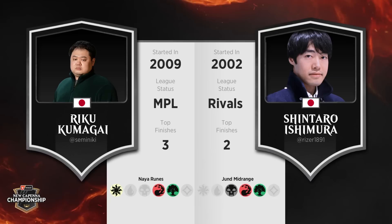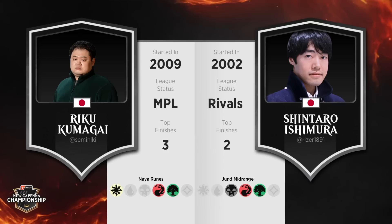Our last feature match here — we've got Riku Kumagai in the feature match area. He's sitting down across from Shintaro Ishimura, and you can see a different take on the format than we've seen thus far. Naya Runes in the hands of Riku Kumagai, and it looks like Jund Midrange here for Shintaro.